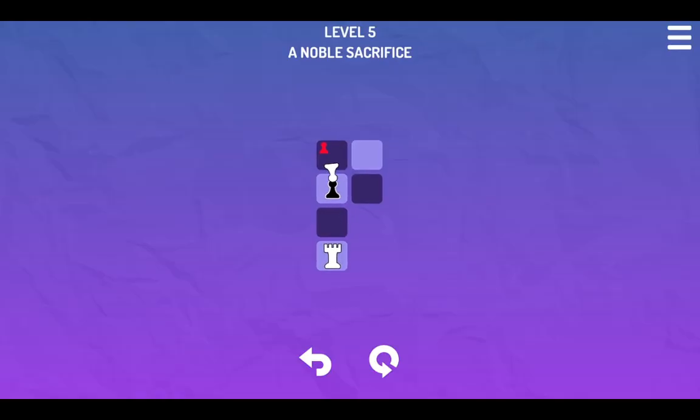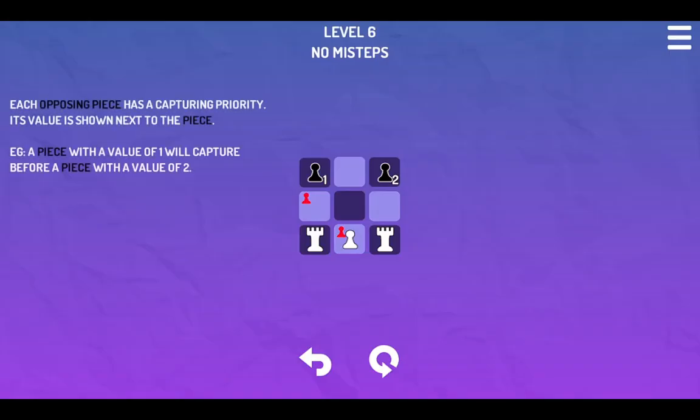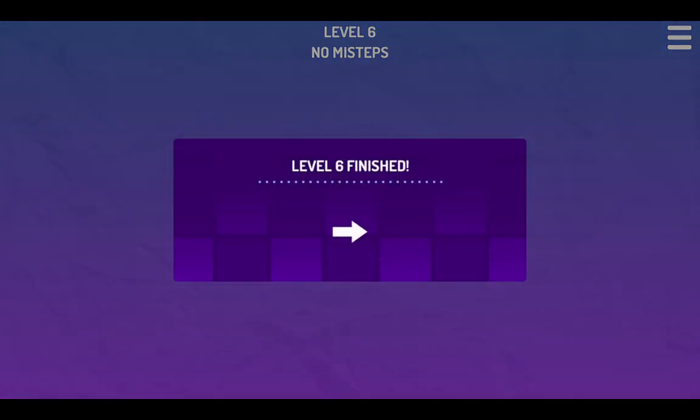All right. Now what? We have a regular pawn and we can push that. Priority — a piece with a value of one will capture before a piece with a value of two. So we have some late priority going on here. Problem is, that misstep is also misspelled — that's a misstep on its own. Looks like we have more rooks than we even need, so we can try something like this. It will capture, which is fine. We don't need both rooks anyway.